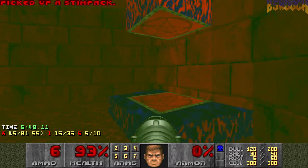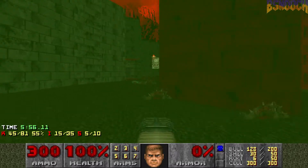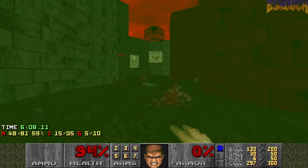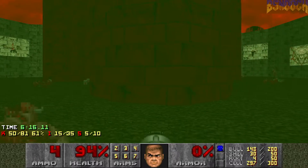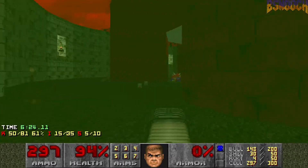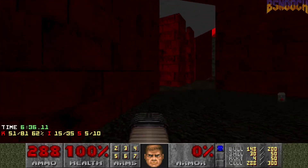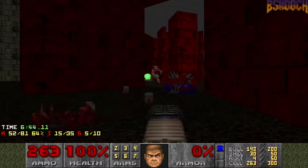Now this teleporter's gonna bring in the cackle demons. Let's see if we can get them to infight. Usually the Baron's over here somewhere — there he is. I may have hit that cackle demon already, but I don't think I've hit the Baron. Let's see if we can get the cackle to fight the Baron — doesn't look like it. Let's not mess around, we'll just take these guys right out. We've got lots of plasma at this point.